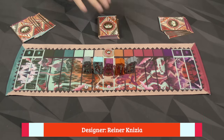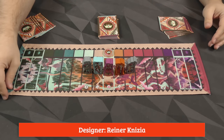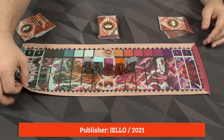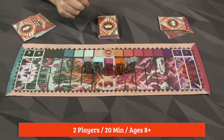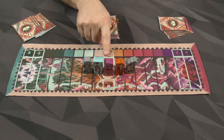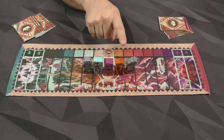Here we've got the game ready to go with the deck shuffled. Each player has a hand of eight cards. The board has been laid out — this is a fabric board, by the way. The characters are set up, as well as this token right here in the center. We've got two guards out here protecting the king, and then we've got a jester and a wizard.